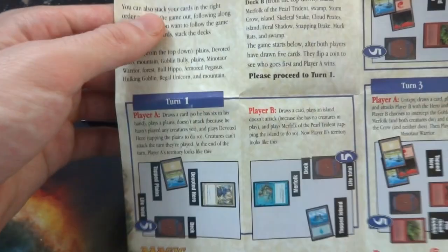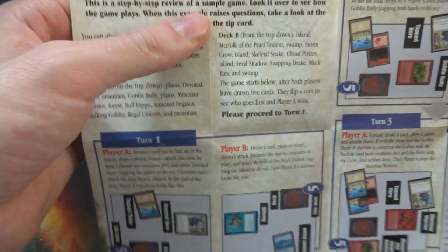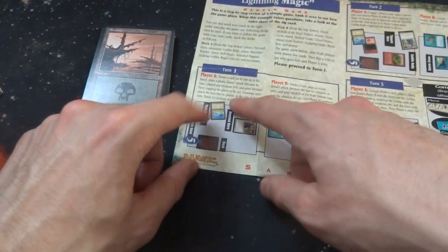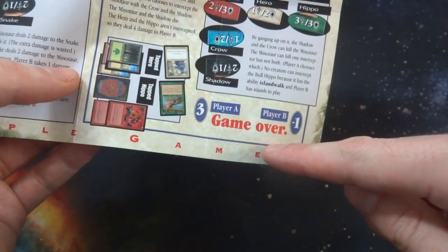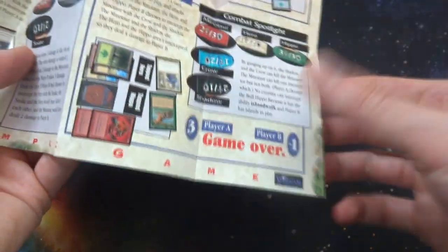Just some information right here - small little sheets. This kind of tells you how to play a Lightning Magic sampler game, tells you about your turns. This is a step-by-step review of a sample game - look it over to see how the game plays. When this example raises questions, take a look at the rule sheet or the tip card. It takes you from turn one all the way to turn five, and then it has you beat the game - player A wins, player B loses. So always pick player A because you'll always win.